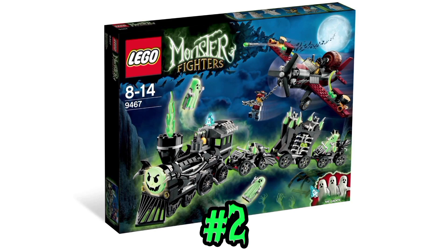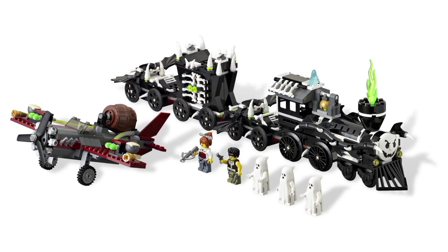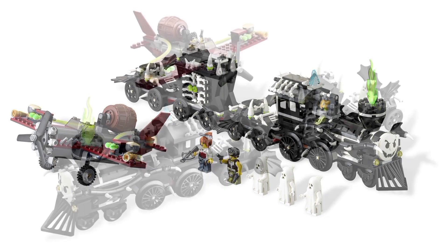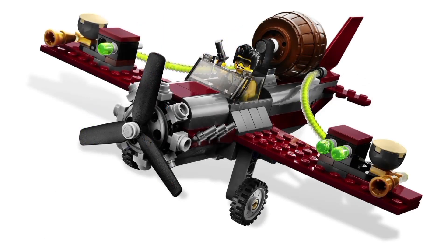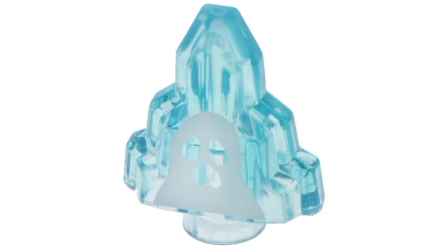The ghost train is a classic. It's like an undead Thomas the Tank Engine, with the ghost face at the front, although the train cars are a little stumpy looking. I feel like it would have benefited the train to take the piece budget from the plane and invest it into the train itself. The ghost moonstone is kind of middle of the road — the blue could have been a few shades darker instead of being this light, almost baby blue.